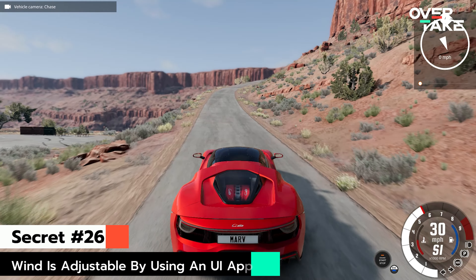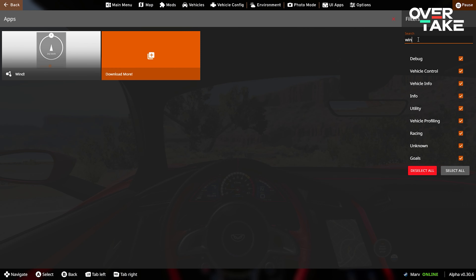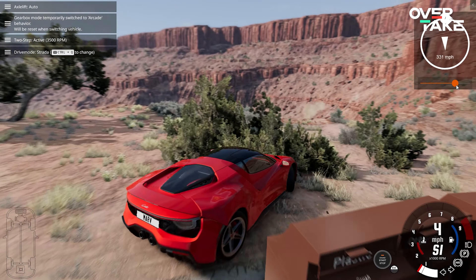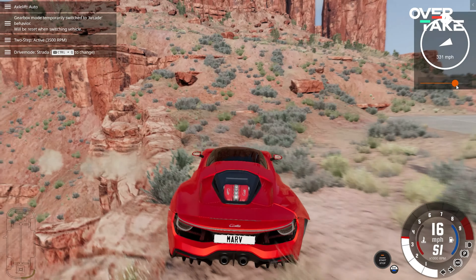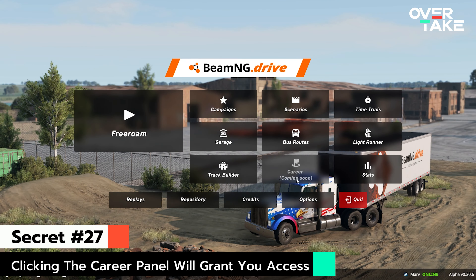We've all been there — under the water, please help me. But what if I told you there is a way to dive deep into the pools of the world without any fear of your engine water-locking? Have you tried electric vehicles? Turns out if you leave out the combustion engine, water is less effective — at least with this driver.